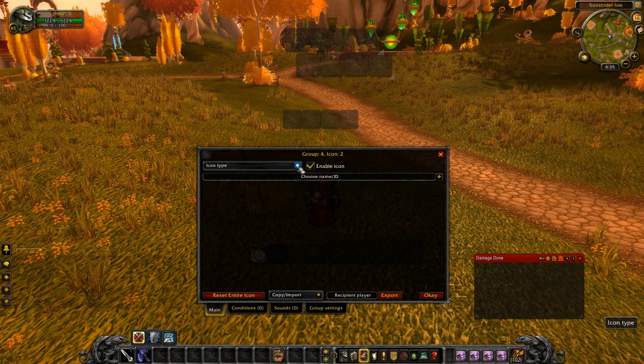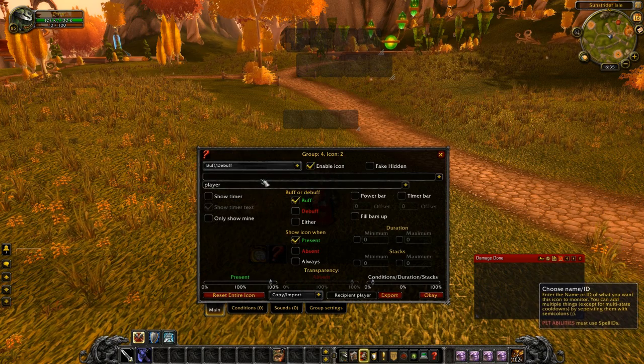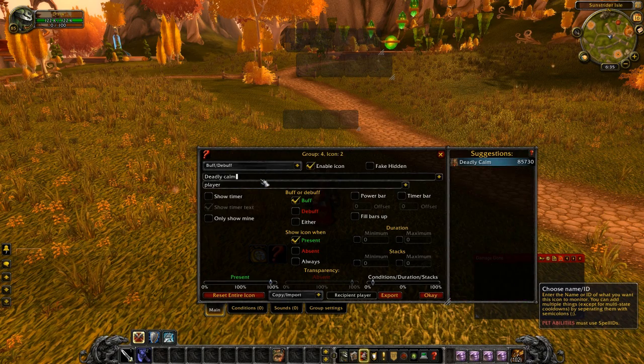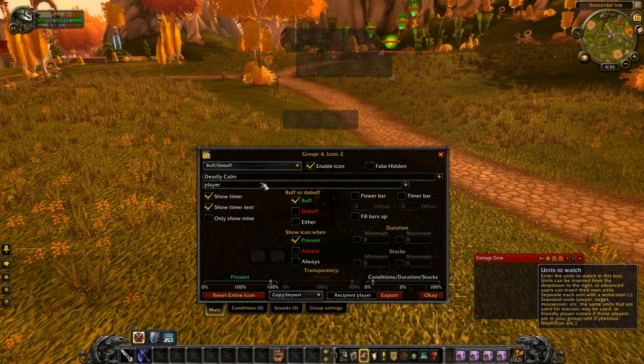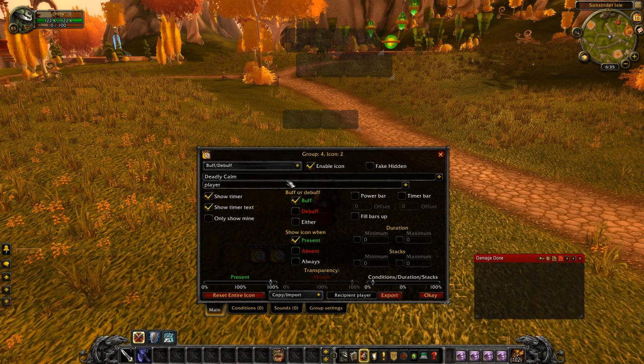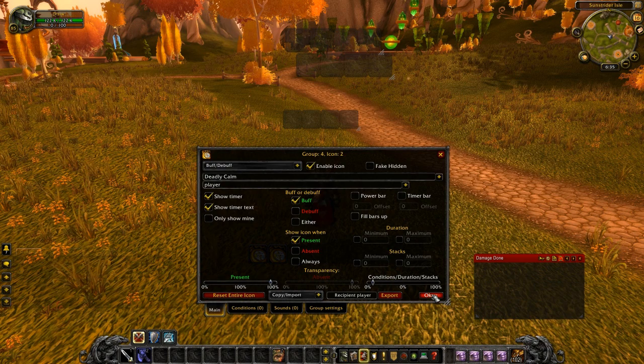Next one will be Deadly Calm, and we're going to do the same thing. We're going to hit enable icon, go down to buff, and type in Deadly Calm, click over there, and hit enter. If you don't hit enter in here, sometimes it's a little screwy and it doesn't properly configure the spell you want. So make sure you hit enter right here. Everything else is set up: it's a buff, we want to show when it's present, and we're going to show the timer and the timer text. Then we hit okay.